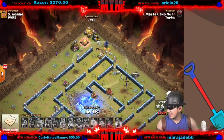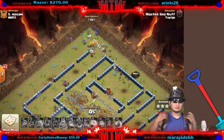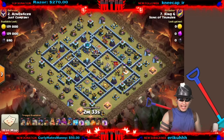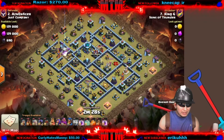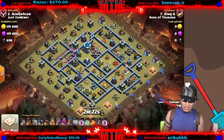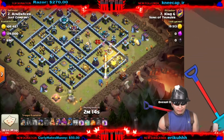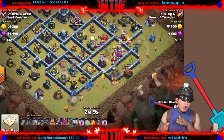Very nice hit bro. I really like this zap combination with the log launcher to take out the town hall. This attack strategy has been taking over Clash — it's so powerful and so simple to do. All you gotta do is find some zap value to protect those golems. We're coming in with five golems and mass super wizards from 3 to 6 o'clock, with the log launcher coming in the middle.